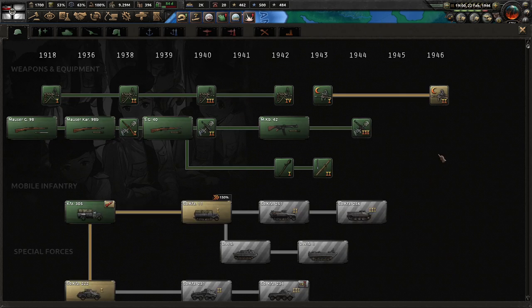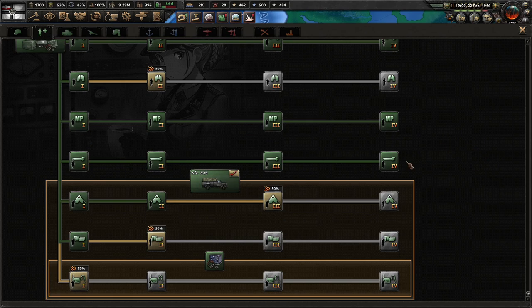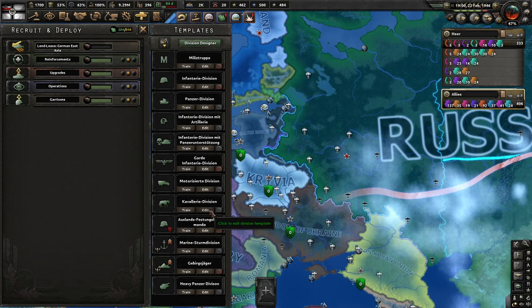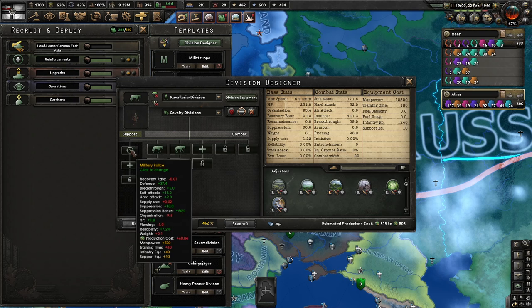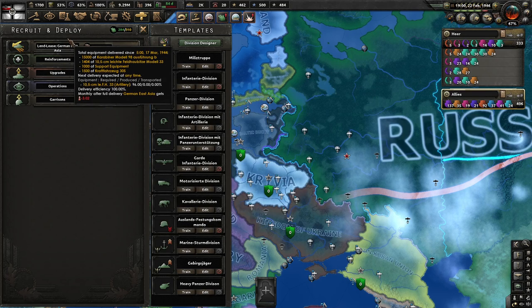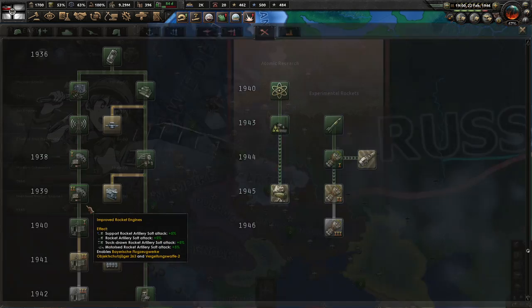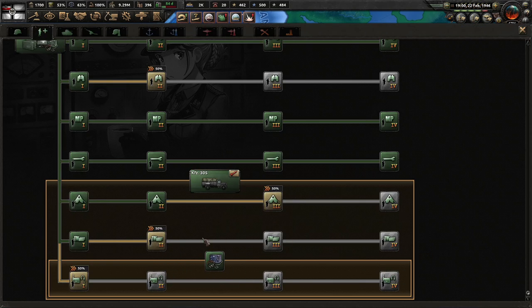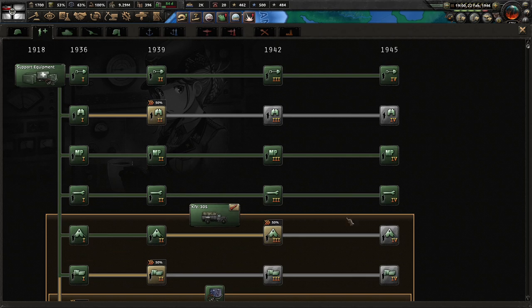Support companies: we have engineers, MP, and maintenance companies. If you are going to use MPs and expand to 50 width, you'll get more value — the MP is a force multiplier, so the bigger the division, the more value you get from your MP company. But we are going to have supply problems on the Eastern Front, so logistics technology is pretty important. Not researching logistics is a bit of a mistake. Field hospitals are generally worthless too — if instead of researching those you had picked up a few logistics techs, that would have probably helped out.